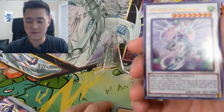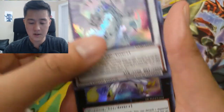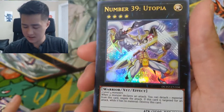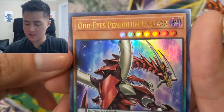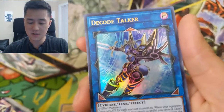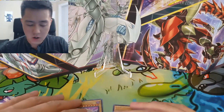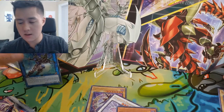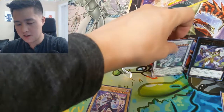There's a Stardust Dragon synchro. Number 39 Utopia - I think that's from the Zexal set where that's like the main guy's card. And then Odd-Eyes Pendulum Dragon, maybe from the V-Rains show or something, and then a Decode Talker - not sure which show that's from. Pretty cool cards right there.